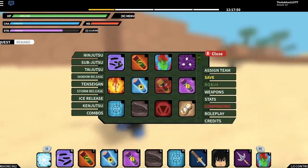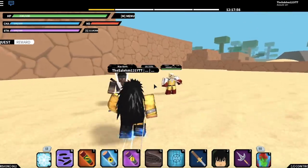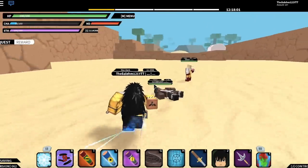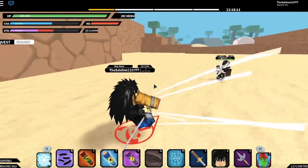The first subjutsu scroll is the Feather Illusion. It's a genjutsu move — it puts your opponent into another dimension for about six seconds.